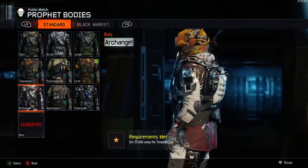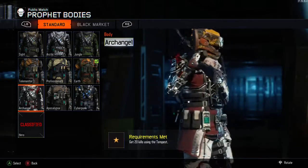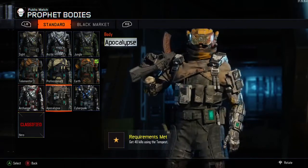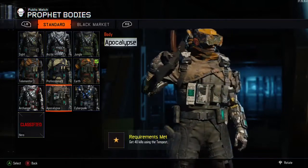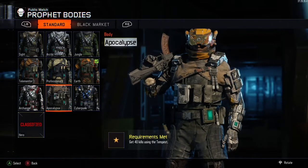Once you've got those 800 kills, you can open up four more specialist challenges. The first two you can do in any order. For the body ones, you need 20 kills using the Tempest weapon and then 40 kills using the Tempest weapon to open up the Apocalypse suit. I'm going to show you a short video now on how to get some of those Tempest kills.